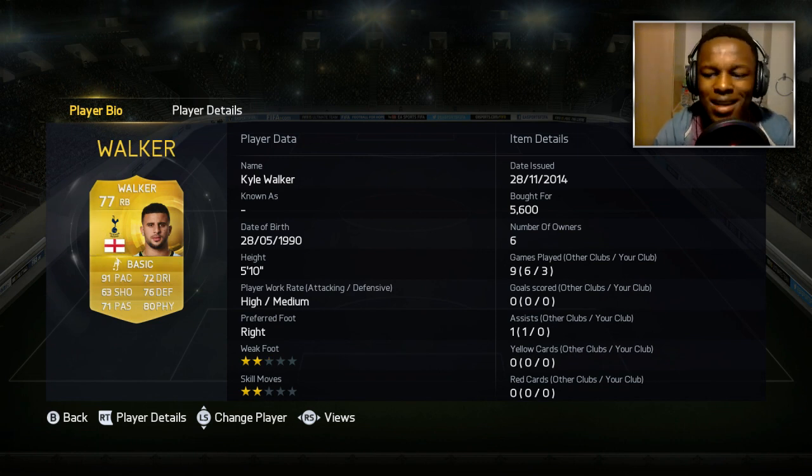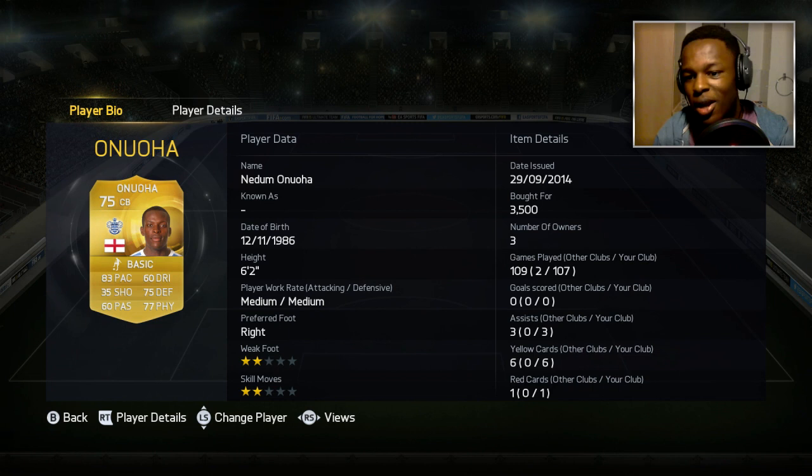Next we have the right back, and that is Kyle Walker. He's there mainly because of that 91 pace and 80 physical. He's a great defender and a great right back to use in this game. Everyone at some point has tried him and he's a good player.